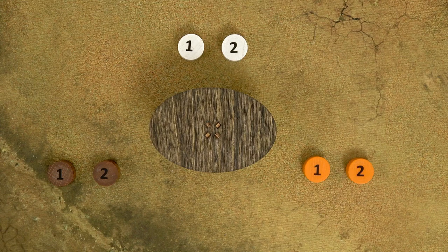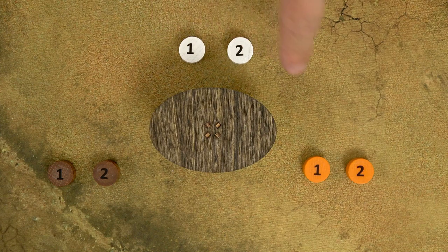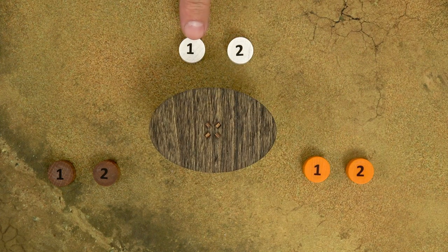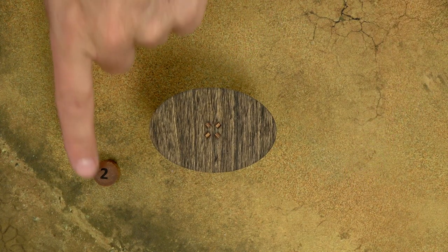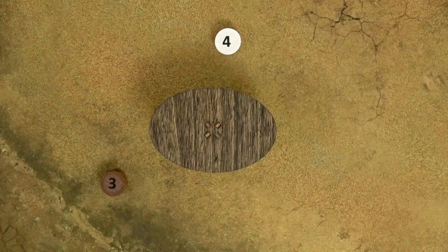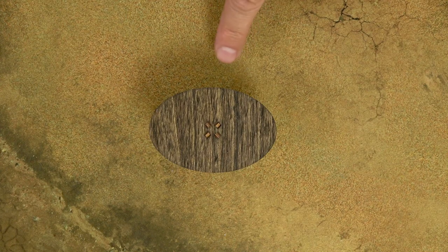In the fourth phase, the action phase, starting with the first player (the player with the bag) and then continuing clockwise, each player removes action token number 1 from its action space and performs that action. Once all players have taken action with their token number 1, players start removing action token number 2 and take actions. Then continue like this with action tokens 3 and then 4.